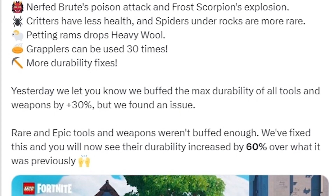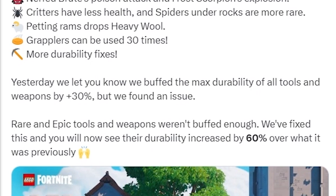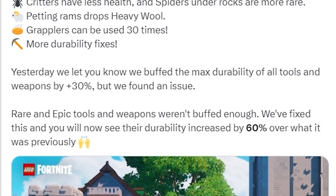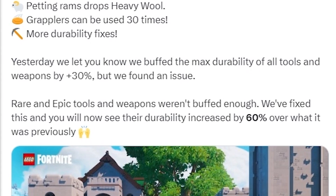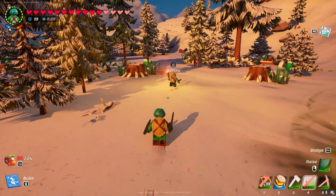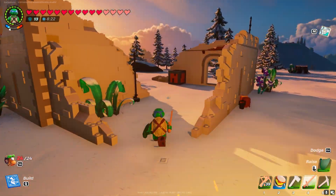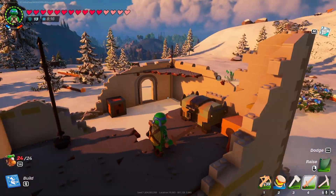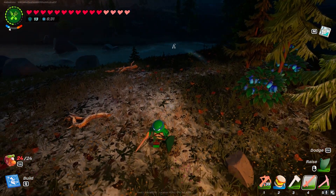Last but not least, this relates to tools and increasing their durability. For this update, they did increase the durability by 60%. If you didn't see a previous tweet, they actually already did an increase for durability, but they still felt like the higher tier — rare and epic tools — still was not increased enough. Therefore, they went ahead and increased it a further 60%. This should make a massive difference when it comes to utilizing the tools for a lot longer before they break. This is one of my biggest complaints and a lot of other players' complaints about LEGO Fortnite — that your tool's durability was very, very low and they break really, really easy, even at the higher tier ones. This is honestly a huge W by them, because increasing the durability will allow us players to utilize these tools longer and more efficiently.